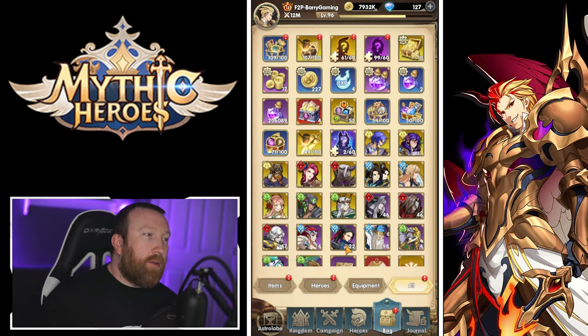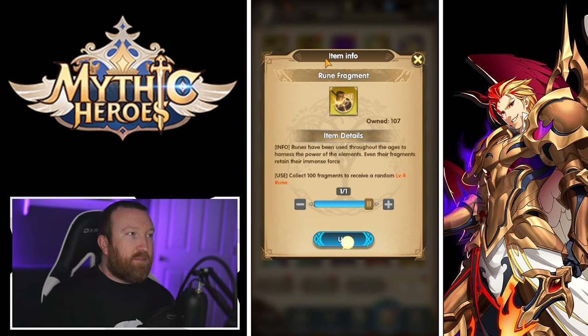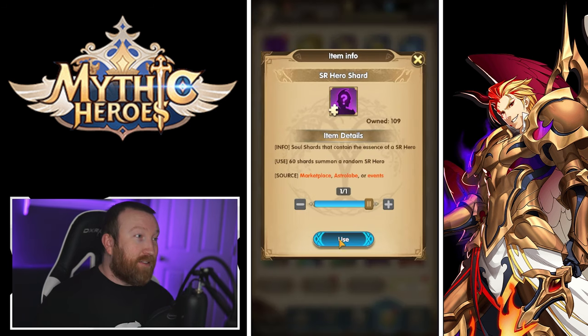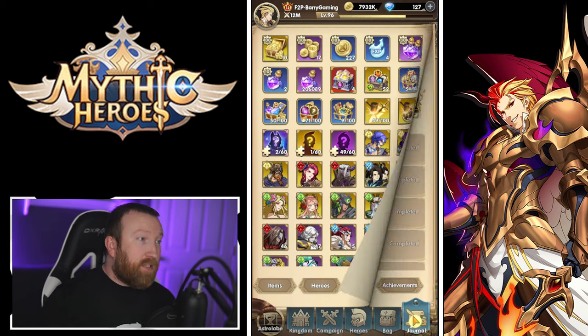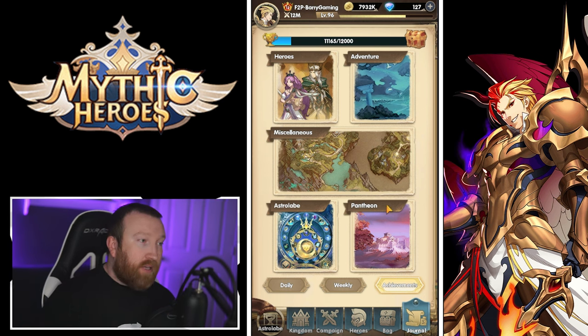The Bag is your typical inventory — you'll see hero copies, items, rune fragments you can upgrade, SSR hero shards, and food SR heroes. It's pretty self-explanatory.